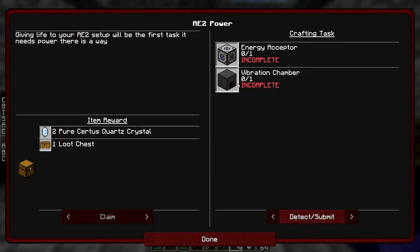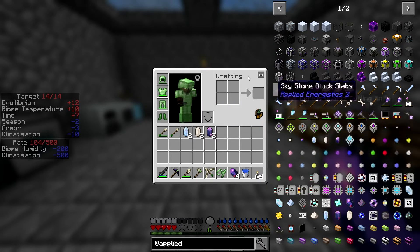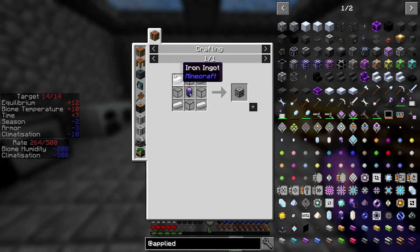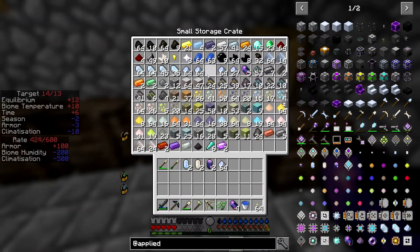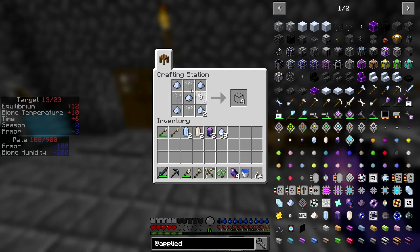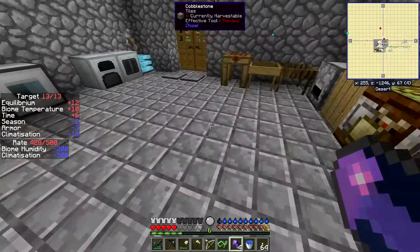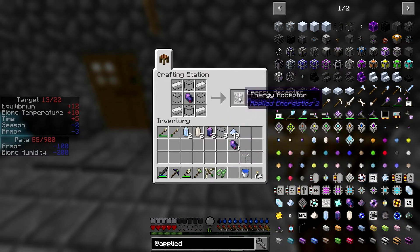So I think we'll just do the power first - energy acceptor and a vibration chamber. An energy acceptor is pretty easy: iron quartz glass, which is just glass and quartz dust. We have got plenty of quartz dust and plenty of glass. So we take four iron and one fluix crystal, throw that in there, and we get an energy acceptor.